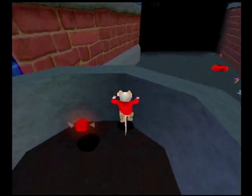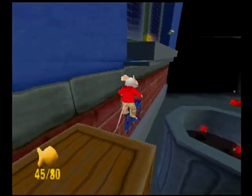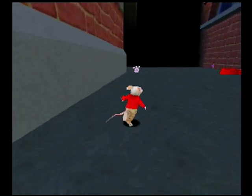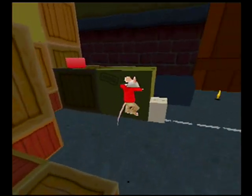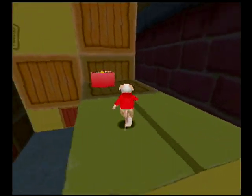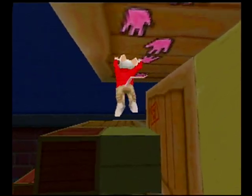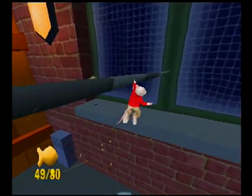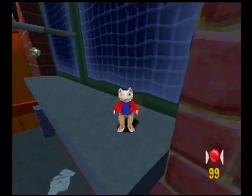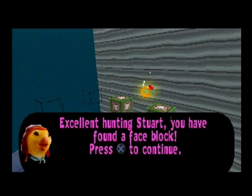Well, if that's the case, first things first, I'd want to get up here if I can. Well, I failed that. So let's go and get this other face block — the one where we've got to climb up here and then turn around to use the zipline. Hello, we can get to a little sneaky area over here we haven't been to. Excellent hunting, Stuart — you have found a face block.